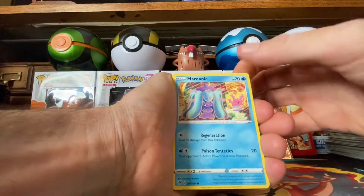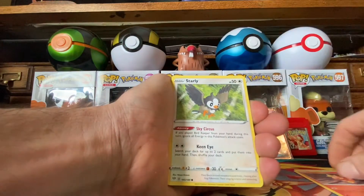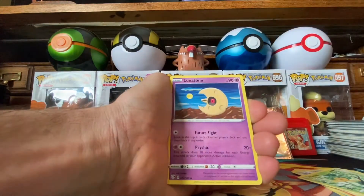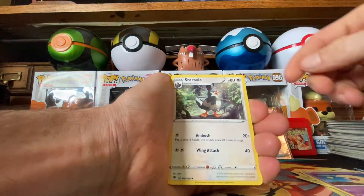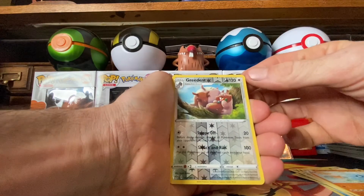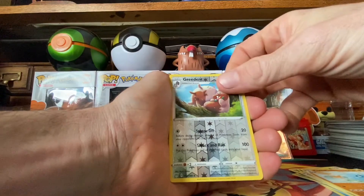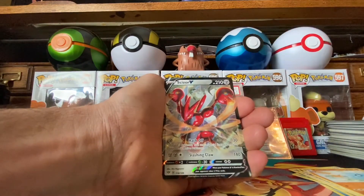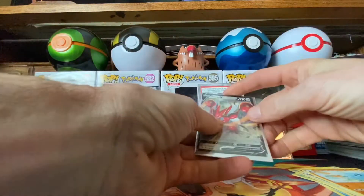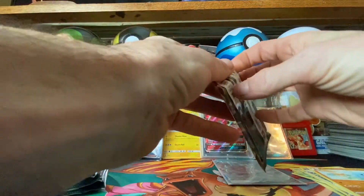Got a Butterfree, Torchic, Starly. Hand Sage, Lightning Energy, Lunatone, Staravia. Pop it — reverse holo, gradient, gradient, and for the rare a Scizor V! Not bad for our first pull, not bad at all. Let me get this sleeve up and open. I got a Scizor V — see if we can keep that going.